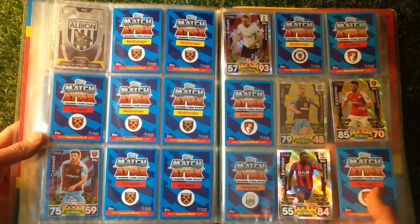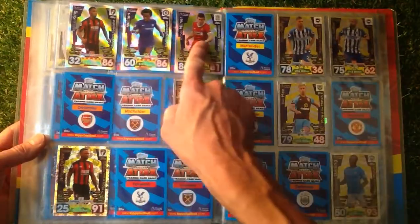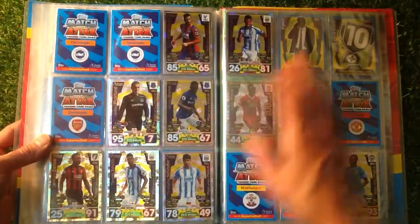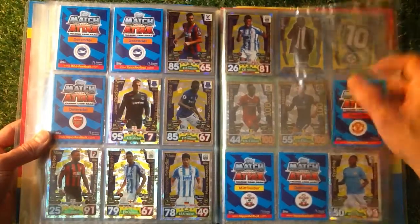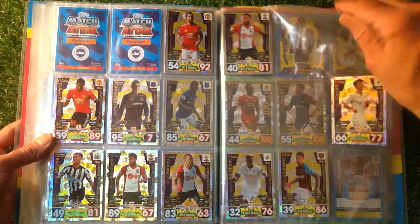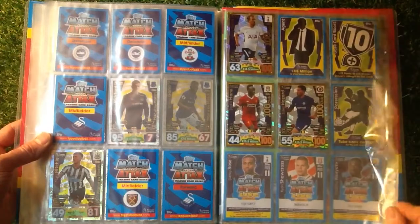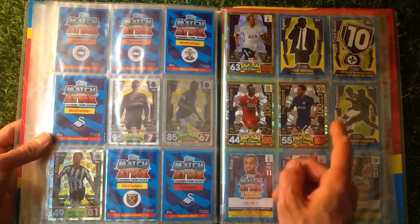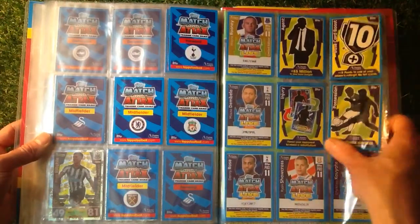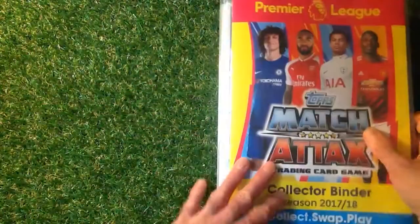We've got Power Houses, Assist Kings, Set Piece Specialists across the top there. Man of the Matches — not too bad considering the money I've spent out. A few more Man of the Matches there. We've got 100 Club, 300 Club, we've got Harry Kane, Sadio Mane, and Eden Hazard. We've got the Tactic cards there, and on the back we've got my collection of the Pro 11 cards.